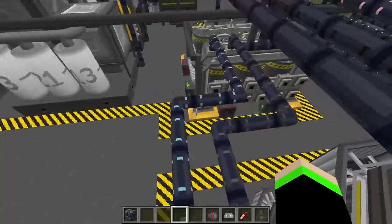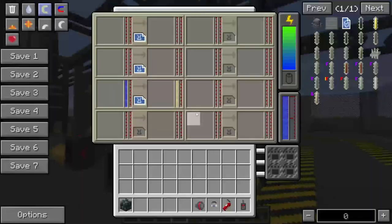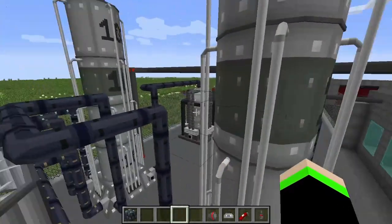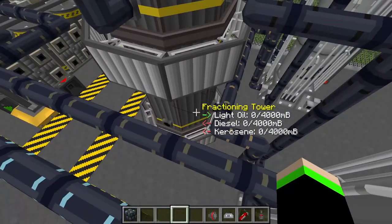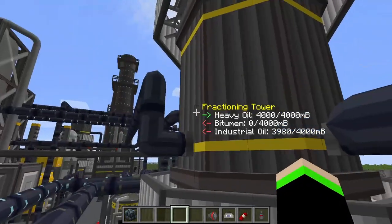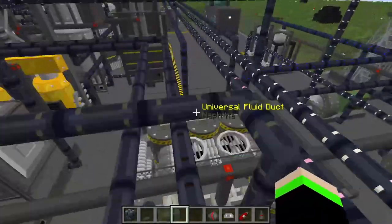The petroleum gas gets sent directly into the chemical factory to make LPG — liquid petroleum gas. The sub-processes of the heavy oil and the light oil get sent to the fractionating tower, and get broken down into diesel and kerosene for the light oil, and bitumen and industrial oil for the heavy oil.